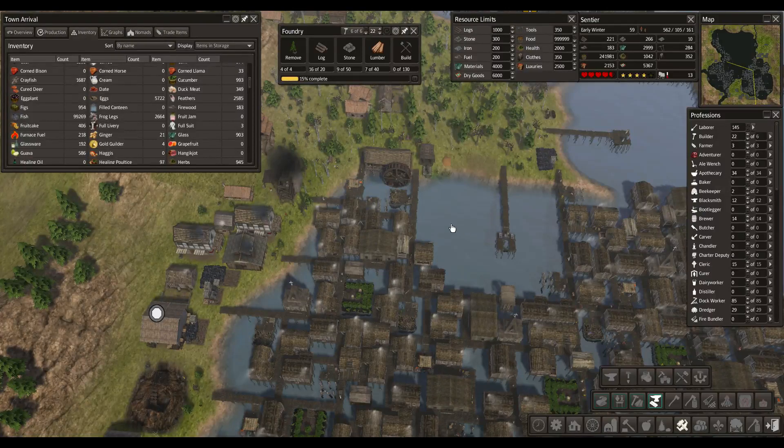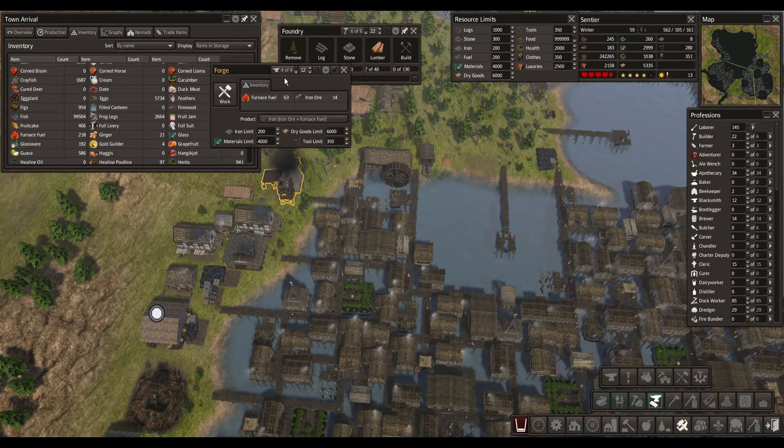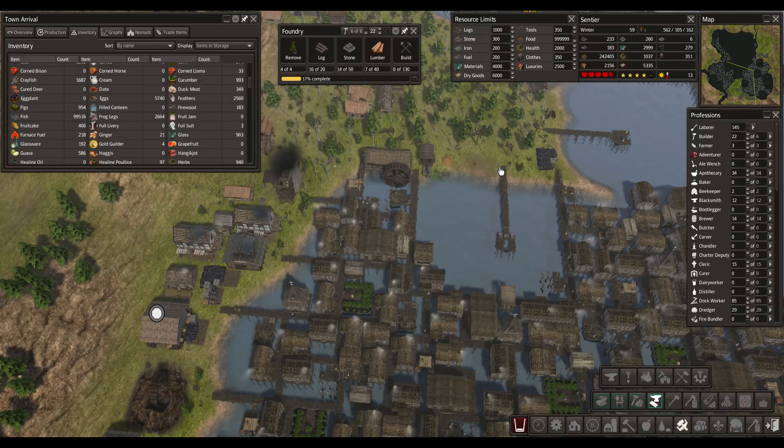Hello, very welcome back to Banished, I'm Paradox Gamer. Last time we started the building of a foundry, which is the same as the forge but it's on the water, so it won't take up as much space.